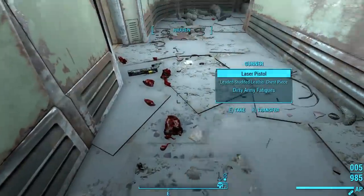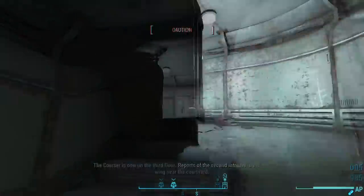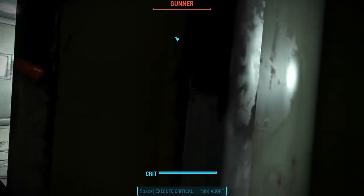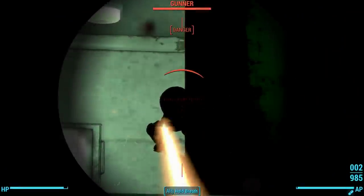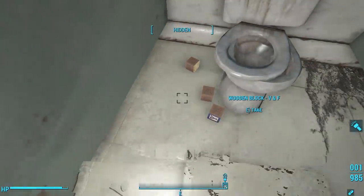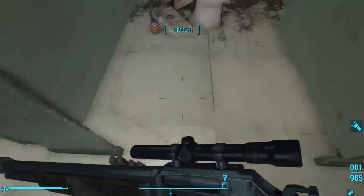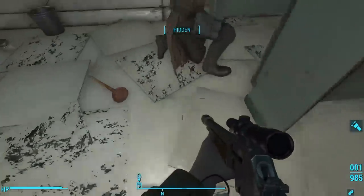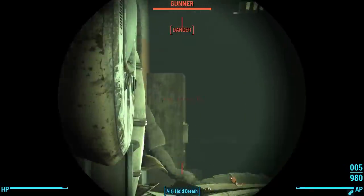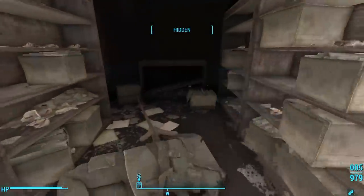This hallway leads to a stairway where the strange voice greets us again: 'The Courser is now on the third floor. Reports of the second intruder in the east wing near the courtyard.' Rounding the stairway corner, we can take care of the Gunners on the next floor. In one of the bathroom stalls, we see some blocks that spell the word GARY. This is a nod to Fallout 3, and specifically to Vault 108. Heading through the next room, we can take care of even more Gunners — the Courser has gotten these Gunners in a frenzied state.